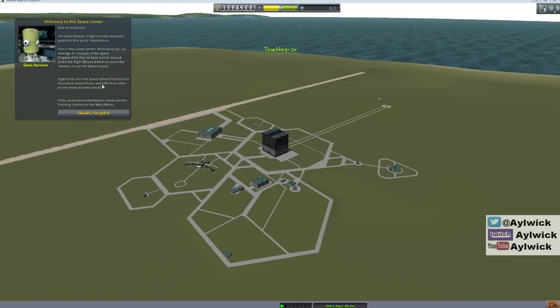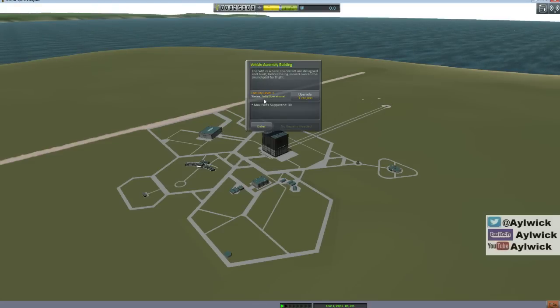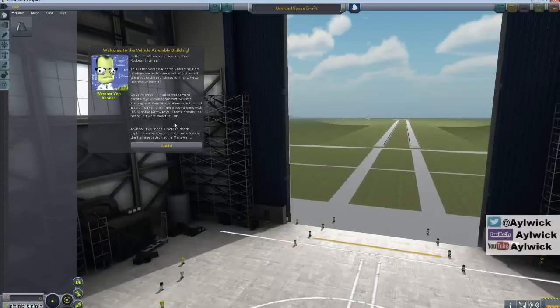Right-click the space centers to view more about them, left-click when you're ready to head inside. If you go to information, check out the training section on the main menu - you can manage all the aspects of the space program. Hold the right mouse button to move the camera. The VAB facility has a 30-part maximum and costs more than we've got to upgrade. Let's enter - actually I probably need to accept some contracts first.